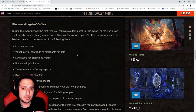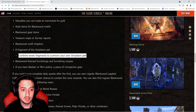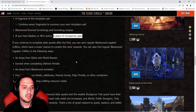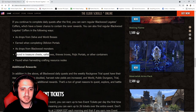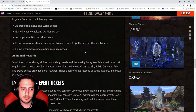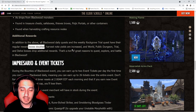During the event period, the first time you complete a daily quest in Blackwood or the Rockgrove trial weekly quest, you'll receive a Glorious Blackwood Legate's Coffer. This reward box has a chance to contain crafting materials, blackwood items, treasure maps, motifs, fragments for the Vorpal Plasmic pet, Blackwood-themed furnishings, recipes, and companion gear. If you continue completing daily quests, you can earn regular Blackwood Legate's Coffers, which also drop from delves, world bosses, oblivion portals, Blackwood monsters, treasure chests, sigil portals, and harvesting nodes — pretty much anything in Blackwood.